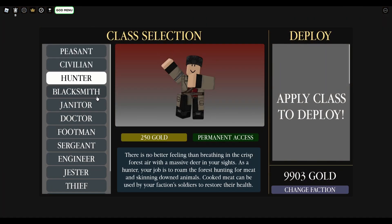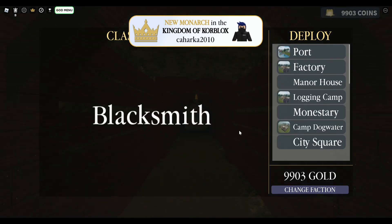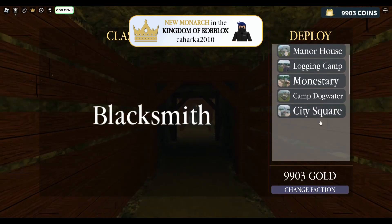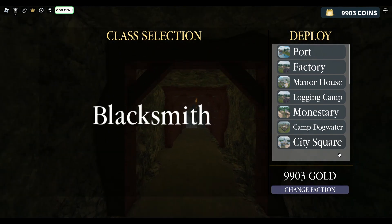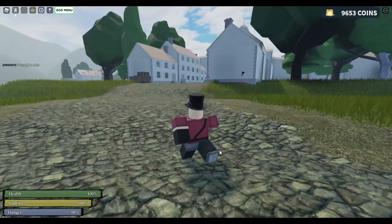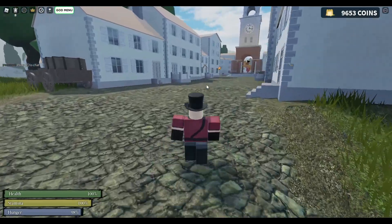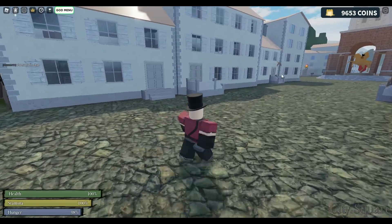For this, I'll be choosing the Blacksmith team in order to use the resources I've gathered. I'm going to spawn in the city square. As you can see, I'm in the game and now I'm going to walk towards the Firearm Store, as that's where you will be wanting to work at.